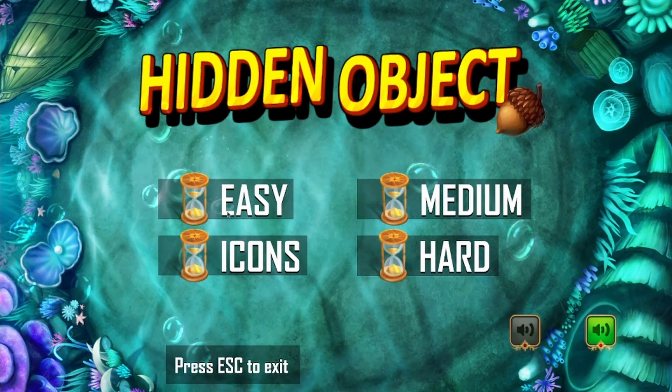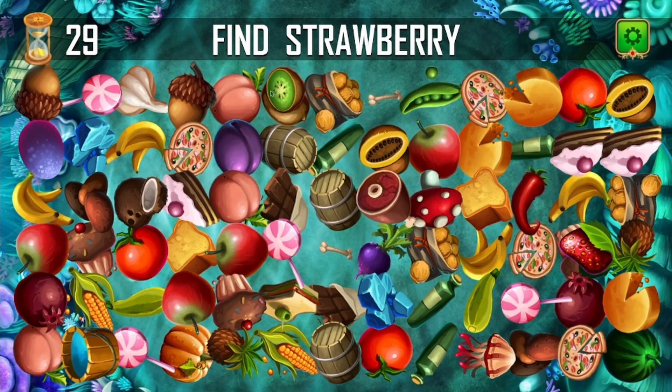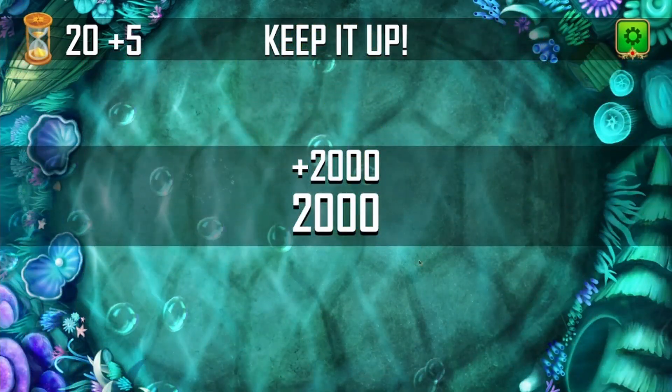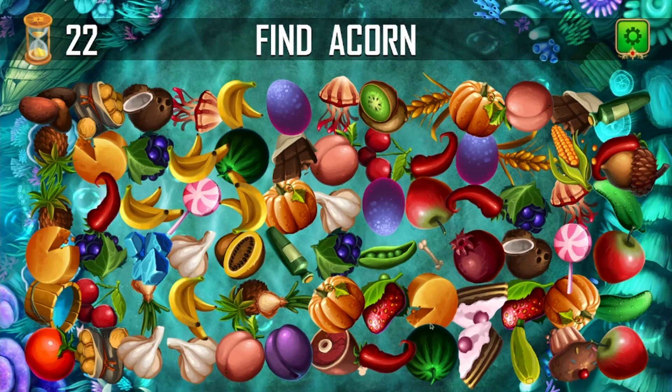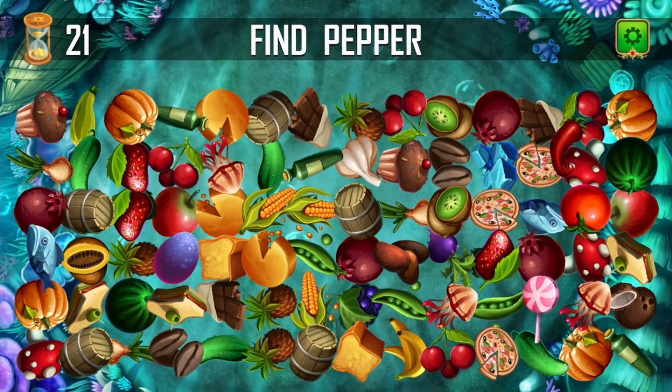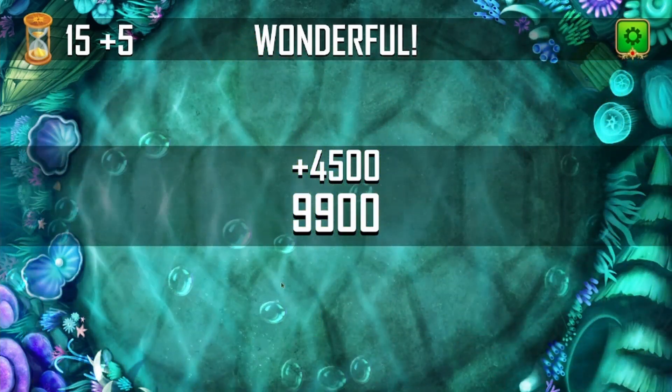We're gonna start on easy. Find a strawberry - it wiggled at you, that really is easy. Find an acorn - see if you can find it before wiggles. I found it! Find a pepper - like a red pepper, bell pepper, jalapeno? Very nice, it was a jalapeno.